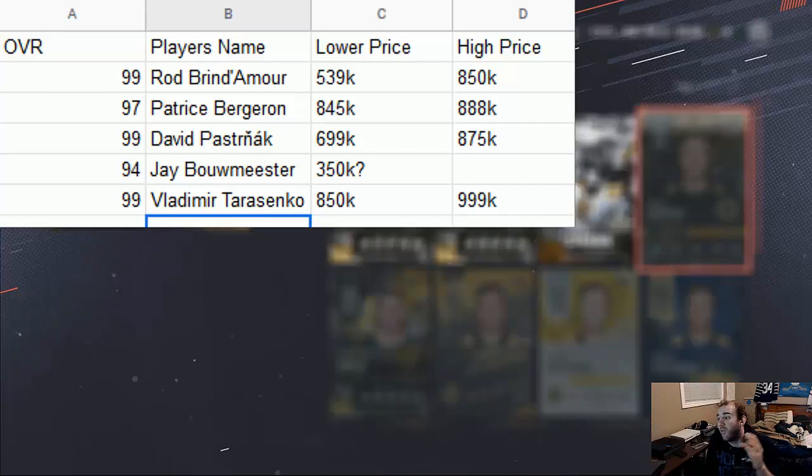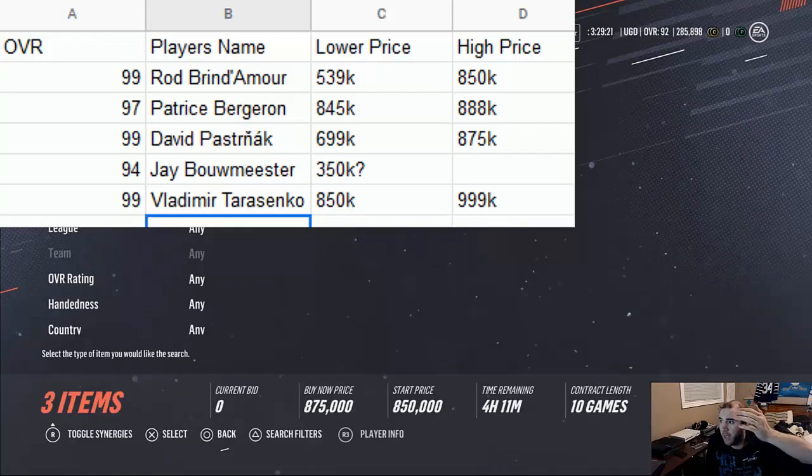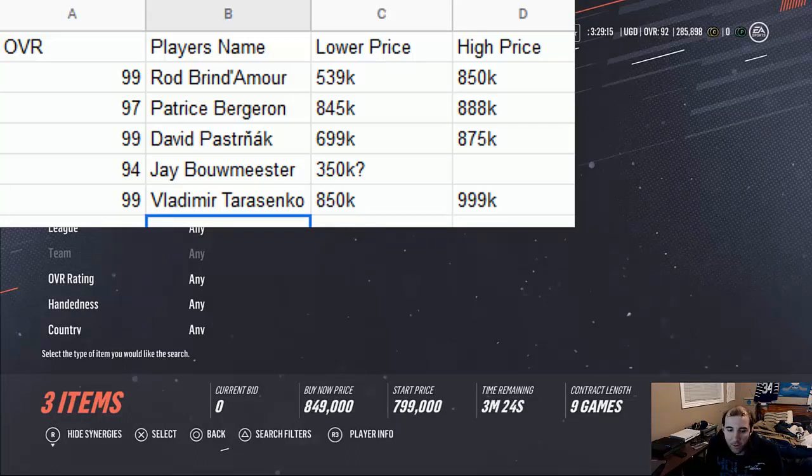Pasta Knock is a 99 overall. With only three cards up, the highest card is what I was saying — that's the trade value. Then this guy is in between those cards. So anything that goes under, say it's almost 700k, anything under this trade value for Pasta Knock you buy, scoop up, and resell. It depends on whether you buy the lowest or highest priced one.